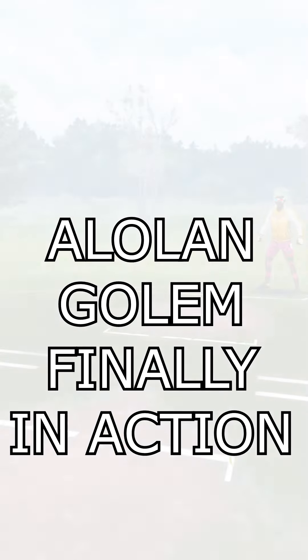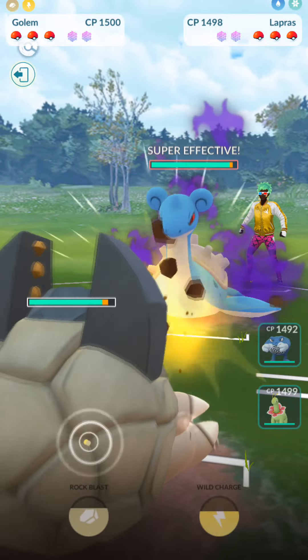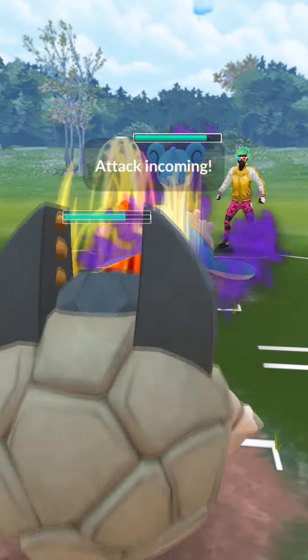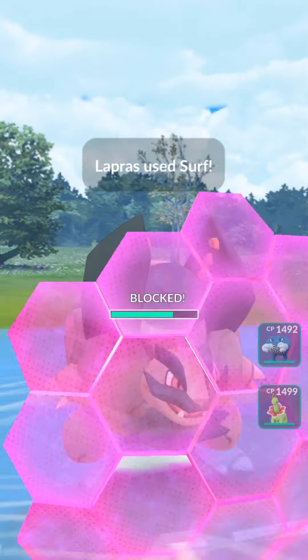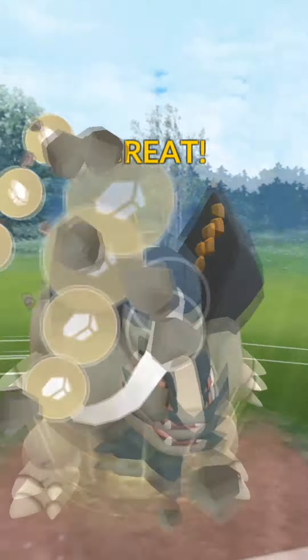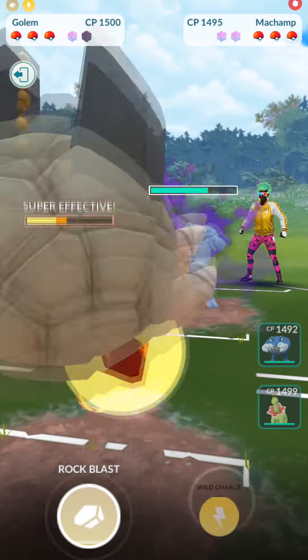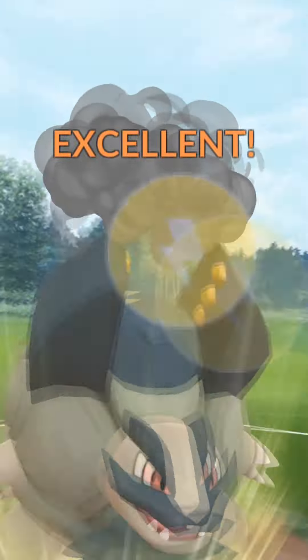This is my Alolan Golem finally in action. We're going to be leaning against a Shadow Lapras, and with that said, we're going to just start with the rollout action, build up some energy while we just try to catch these Surfs. They're going to go for Surf number one. We're going to shield it because obviously that'll knock out my Golem in one hit when it's shadow powered like that. But they switched out to a Shadow Machamp very predictably, because they were going to catch my Rock Blast, which they did.